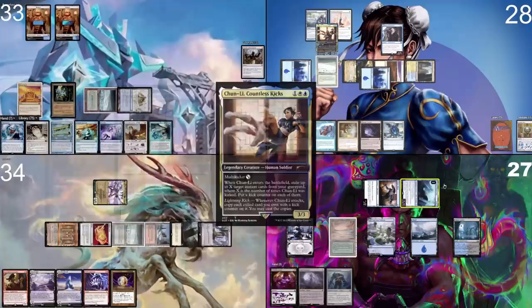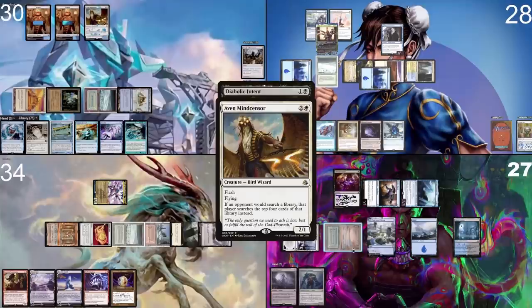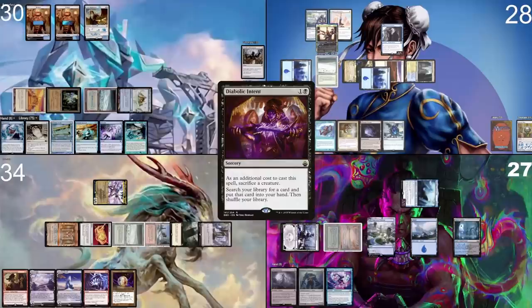I move to combat and attack him. I take eight. In second main phase, I cast Intuition, sacrificing my Slither Blade. In response to your Intuition, I take three to cast a Phyrexian Metamorph — wait, Mindcensor. I look at the top four and find a card.